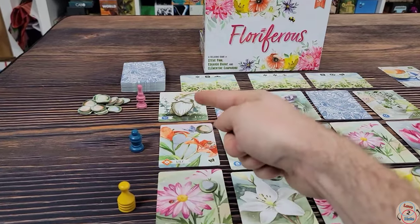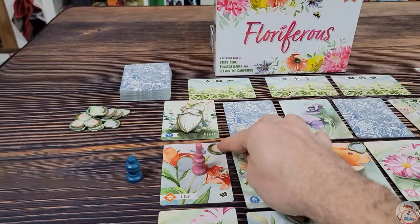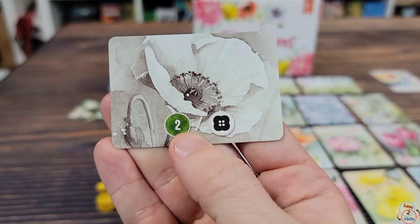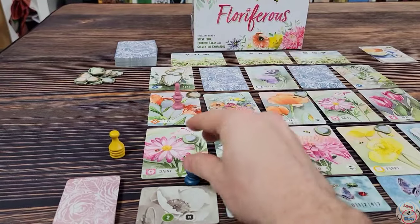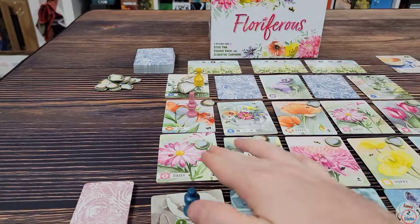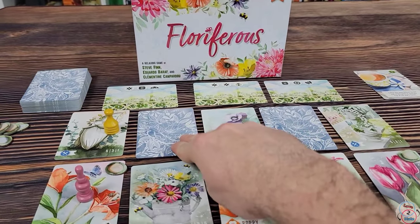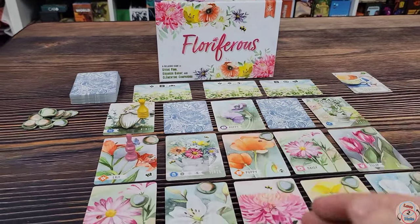Starting with the first player, they draft one card. Let's say pink takes this lily and its pebble token. Next is the blue player, who chooses from whatever is left. This particular card gives two points for every matching icon on cards you collect throughout the game. Then yellow takes their card. You then gather your cards, clear out any unselected cards, and the player at the top of the order drafts from the next column. Note that two cards are face down — you won't know what you're drafting, but taking one means you go first in the next round.